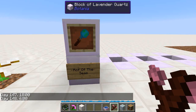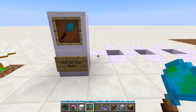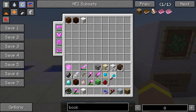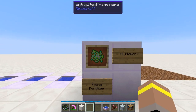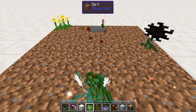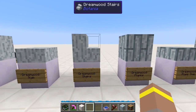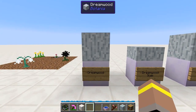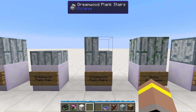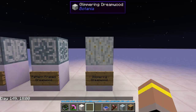Next is the Rod of the Seas. It's crafted with living wood, a water bottle, and a rune of water. It works much like the Rod of the Land, except instead of placing dirt, it places water blocks. There's also a small update to floral fertilizer — you now get one additional flower every time you use it. And finally, dreamwood now comes in many vanity block variants: dreamwood slabs, stairs, planks, plank slabs, plank stairs, mossy dreamwood, framed dreamwood, patterned framed dreamwood, and glimmering dreamwood which emits a little light.